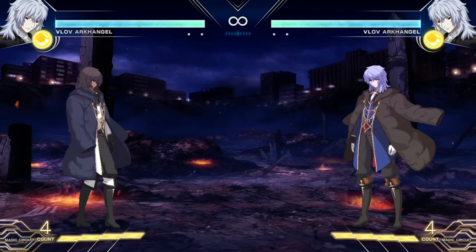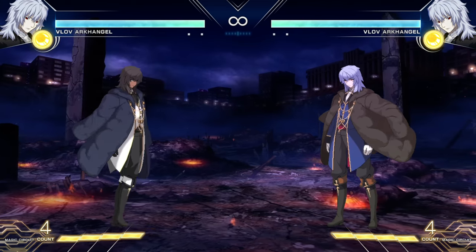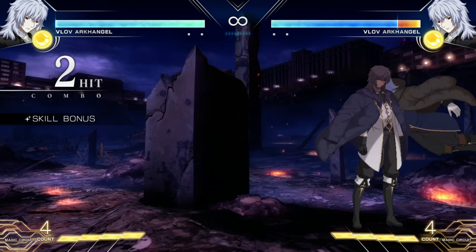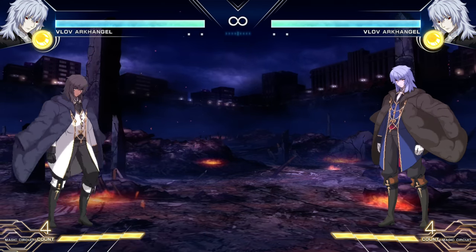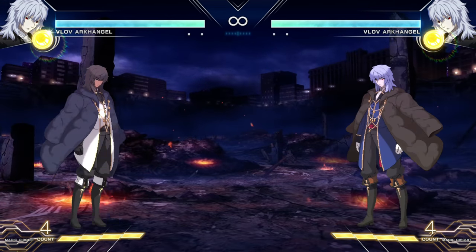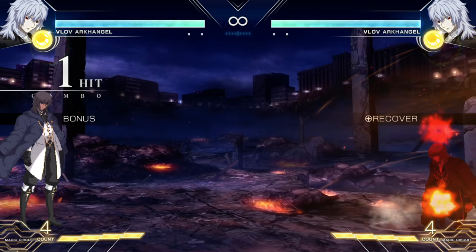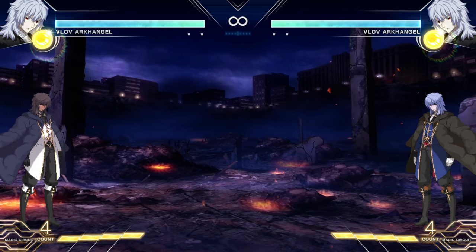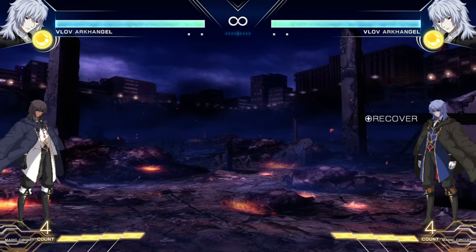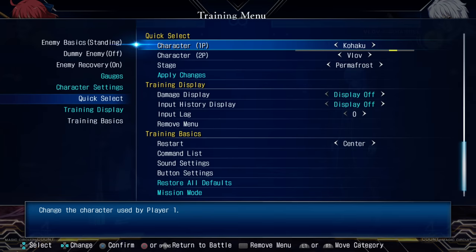Take Vlov's reka series: the regular version is the starter, but if you hold it, it smashes the enemy, and if you happen to be near the corner, that smash becomes a wall bounce — so combo potential changes drastically. Also, Vlov's projectile: hit the button twice and a second fireball comes out. Hold the button after and it shoots two fireballs — three total. Think of it almost like a free EX move, a free special you'd normally spend meter on. All you have to do is hold the button.